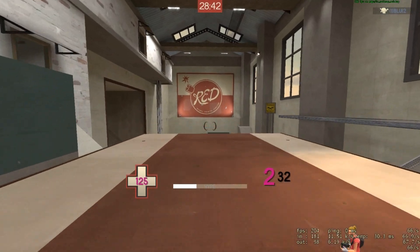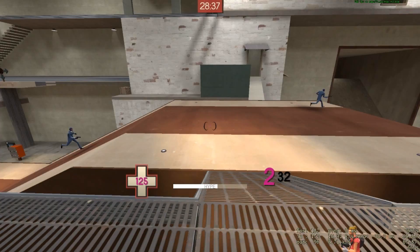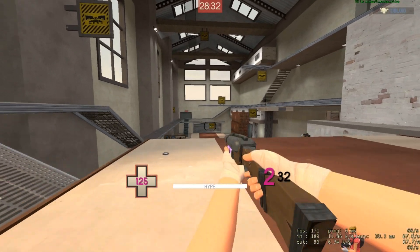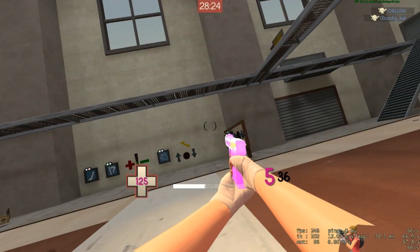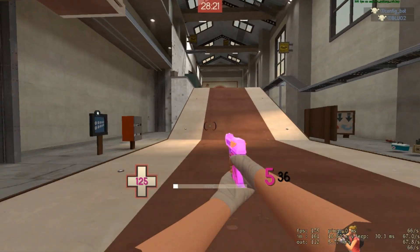So I figured let's experiment, and I grab the Winger. For those who don't know, the Winger while equipped gives you additional jump height, and it does work in conjunction with the new Soda Popper. We right-click, equip the Winger, and there's the extra jump height. We do go slightly higher with the Winger.